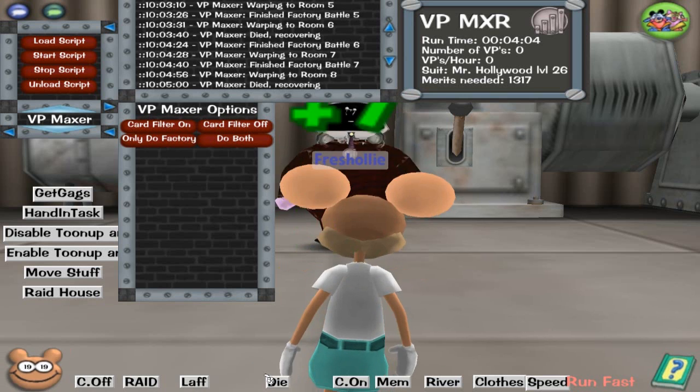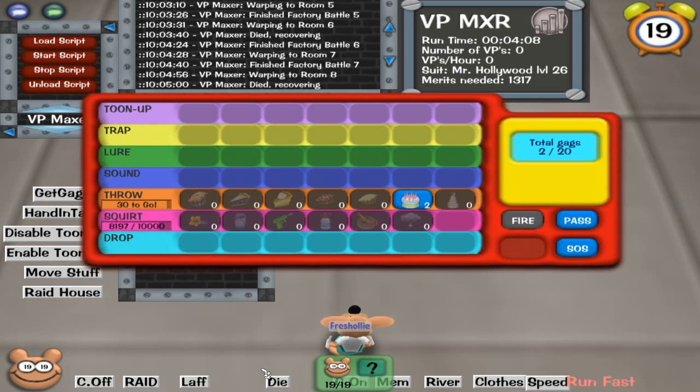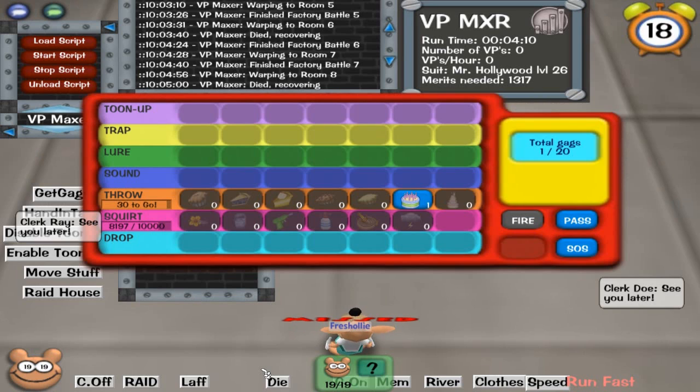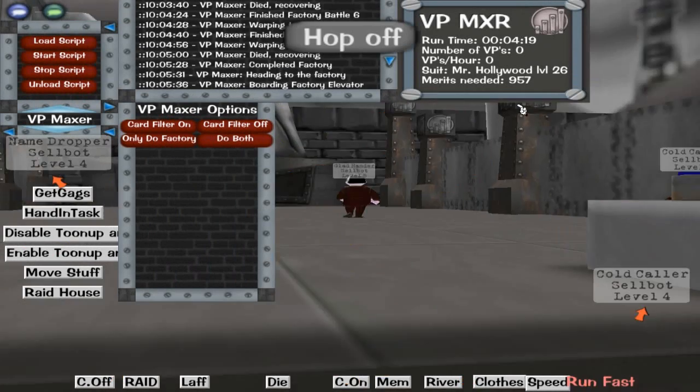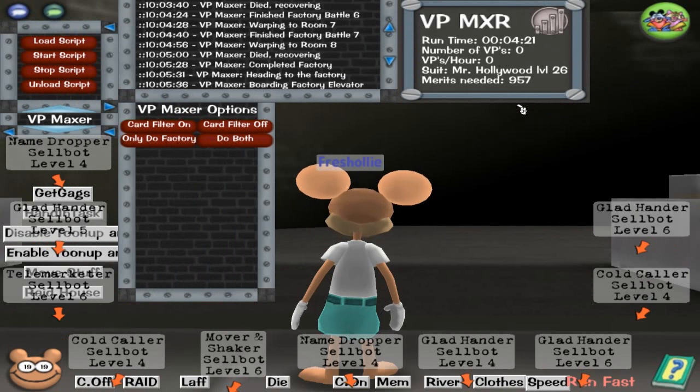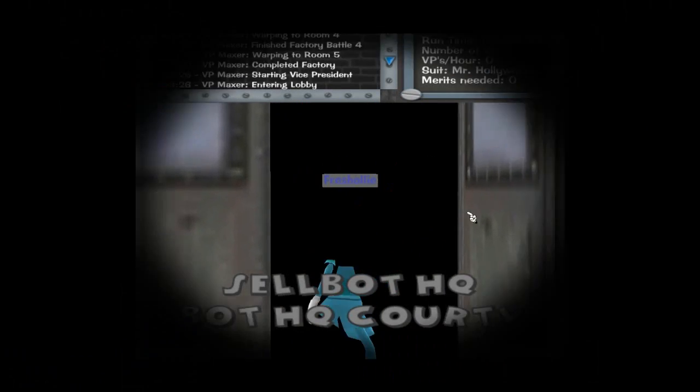I need 1,000 merits, so it might be a while before I can show it doing a VP. After completing a run I got some merits and now need 957 more. I'll be back when it can do a VP. I've had to go onto a different account because the other account didn't have enough merits.